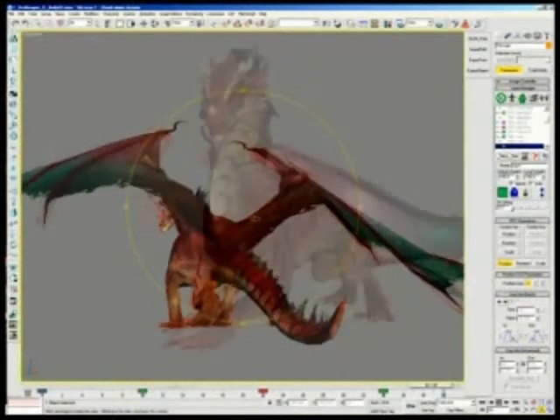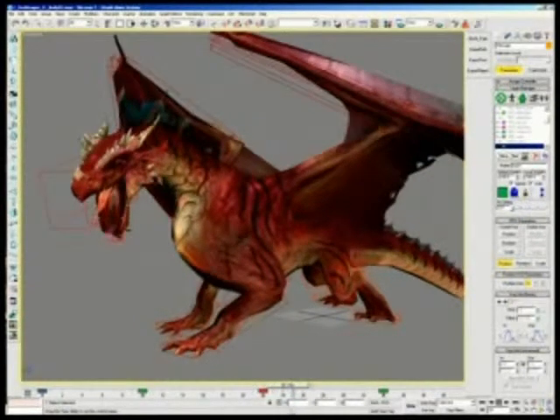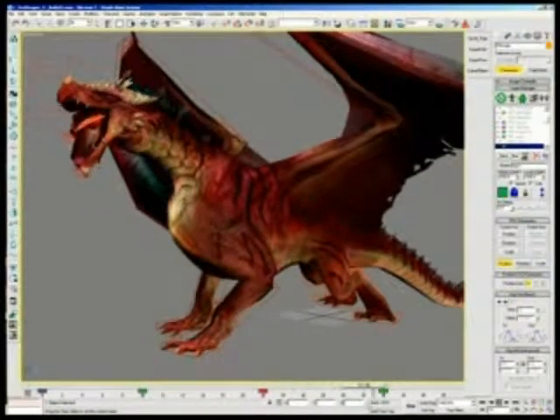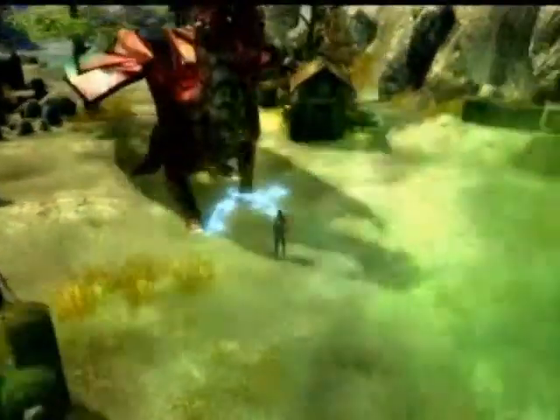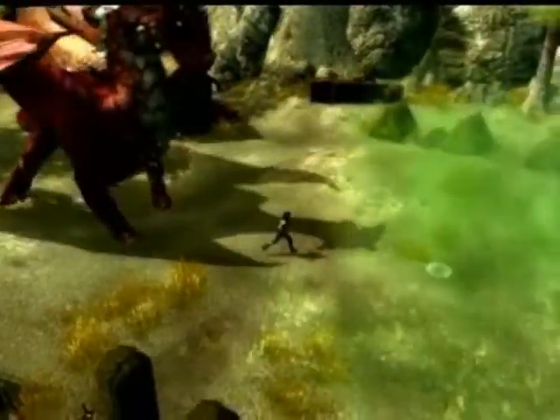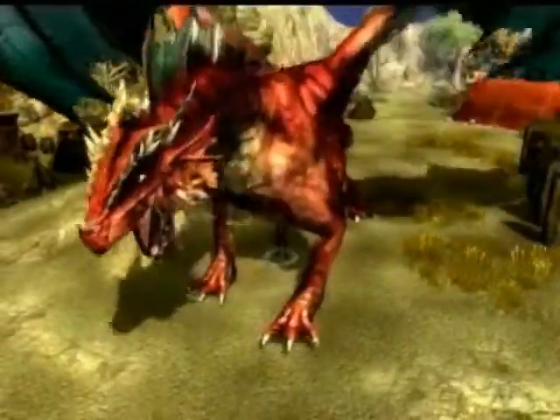The red dragon was just a huge undertaking. The actual high-res model was so dense we had to divide it into multiple parts in order to render it out so that we could use it in game. It was definitely a labor of love and we put it on screen with the best technology that we possibly could.